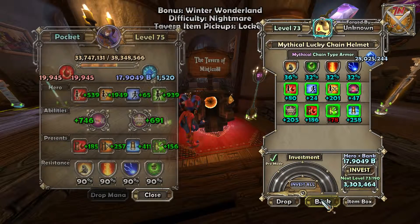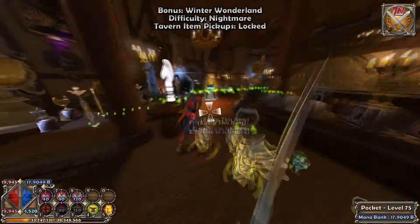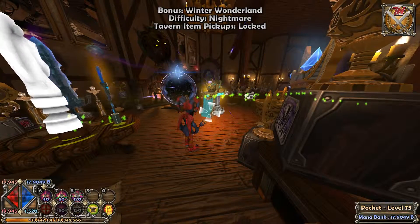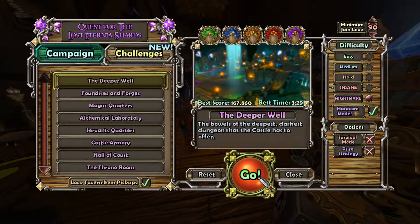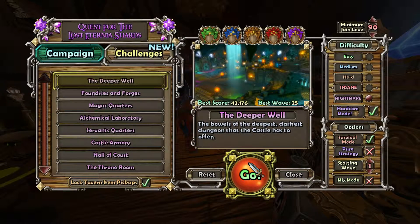You'll notice I put more upgrades into generic than strictly needed and went over 90% quite a while ago. The reason is Nightmare Hardcore — you lose roughly 30 to 33% of resistance in Nightmare Hardcore. That's why you want to overcompensate on resistances even if you go over 90%.